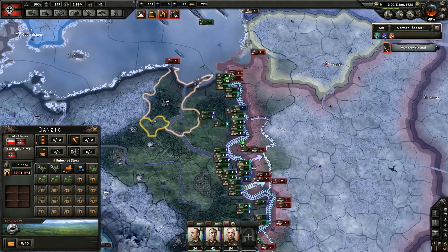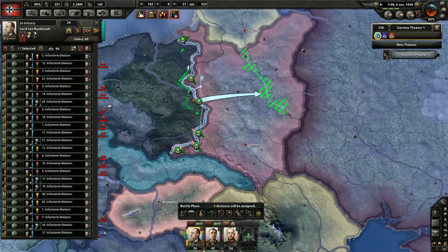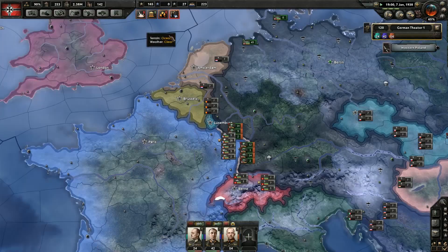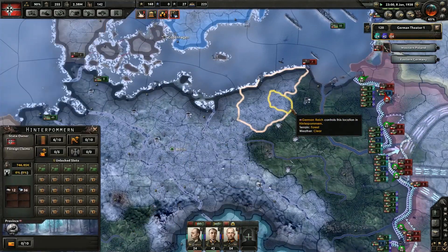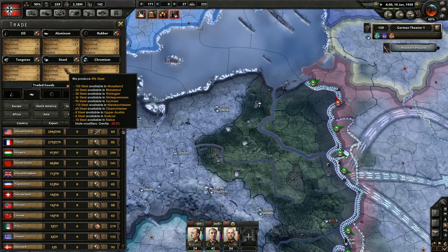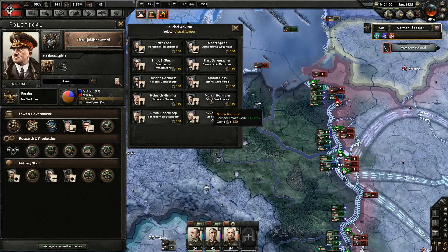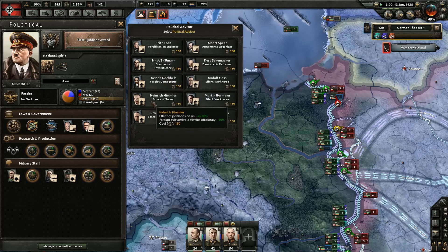The fall of Warsaw. Go here — new offensive line, go here. 54 troops there. We do have some resistance. You're going to come over here. Insufficient supplies — we need aluminum. We could still add another advisor: Prince of Terror, Backroom, Smooth Talker, Silent Workhorse. Armaments — no, we don't need that. Fortification. Fascist Prince of Terror — not really useful.